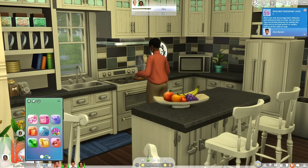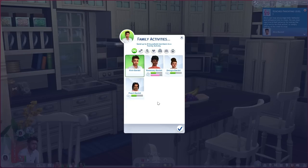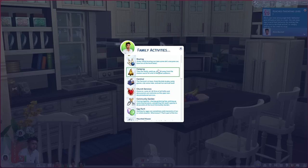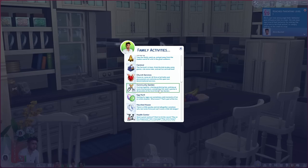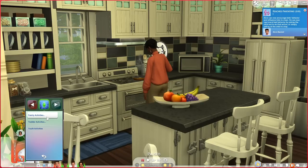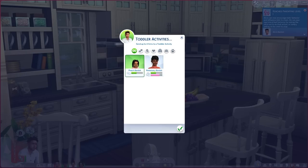The first mod I want to show you is by A Deep Indigo — it's called the Family Activities mod. It lets you take your family out to rabbit hole places and come back with different moodlets or skills. You can go to the aquarium, bowling, church services, a community garden, movies, and even a pumpkin patch — my personal favorite — because your sims actually come back with a pumpkin in their inventory.